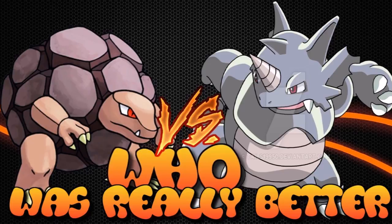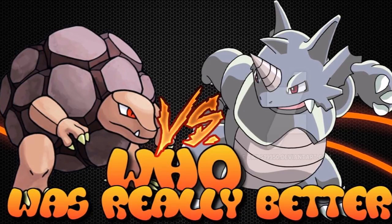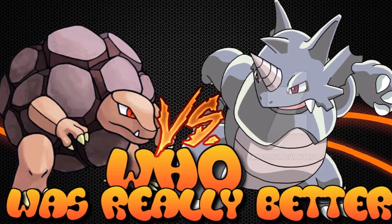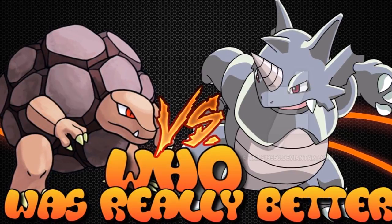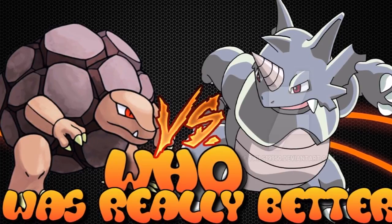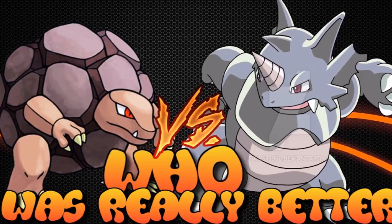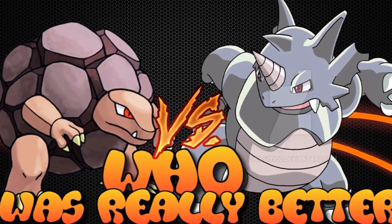This week we're looking at the Gen 1 Rock and Ground types. They're actually the only ones introduced until Generation 7. They haven't been revised, though of course Rhyperior has been introduced as an upgrade to Rhydon. Rock and Ground is a very exclusive type combination — Golem and Rhydon are the only fully evolved Pokemon with this typing.